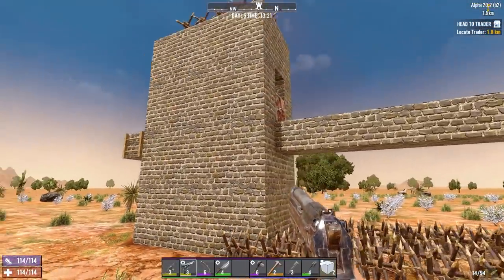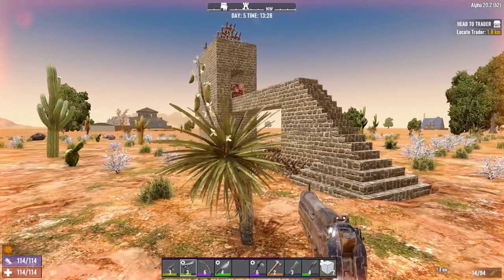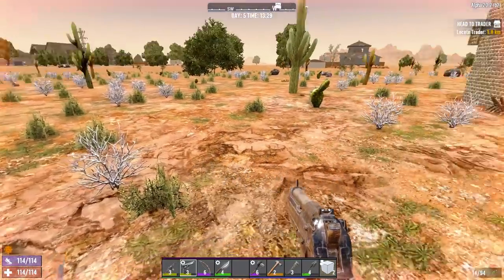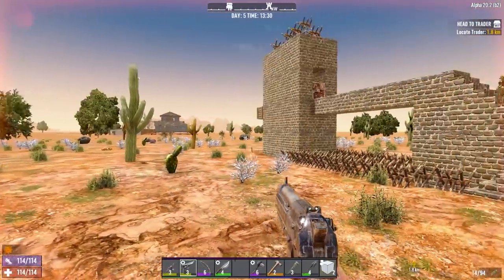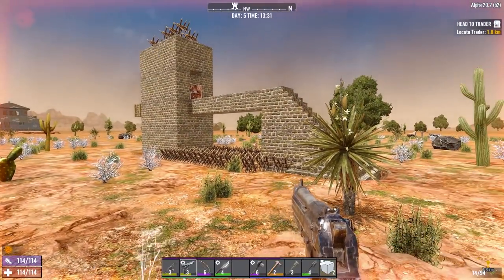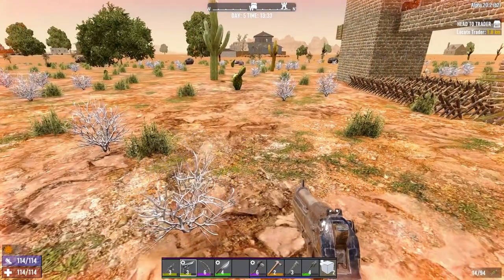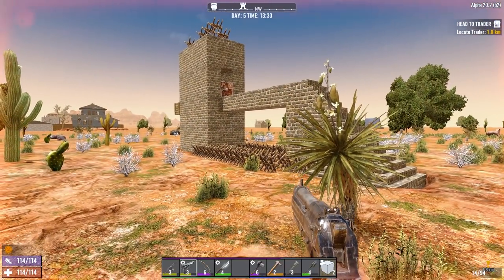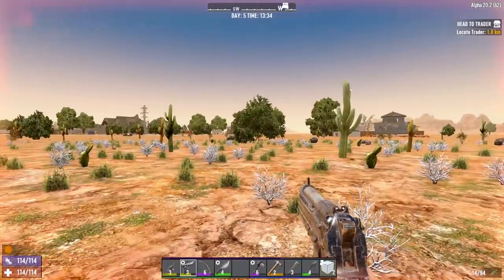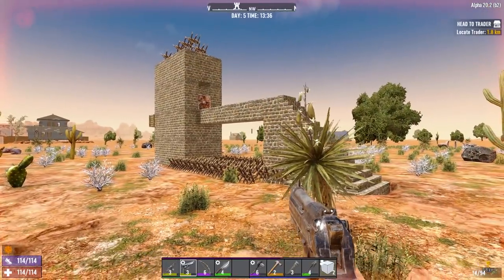This is an early game base design and you can get away with things like that. The resources you save on not crafting a big elaborate base early on will allow you to build your new base where you actually want to live - say the wasteland for better loot. The wasteland gives you a loot bonus so when you get loot bags you'll get better items, so having a horde base in the wasteland is a good idea.